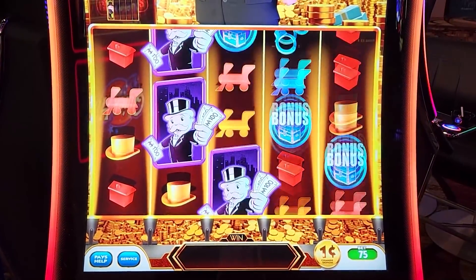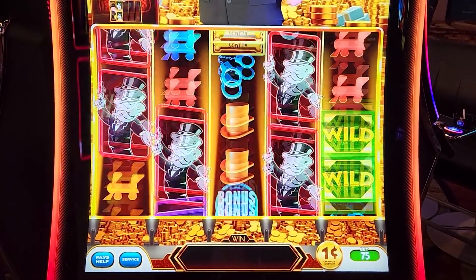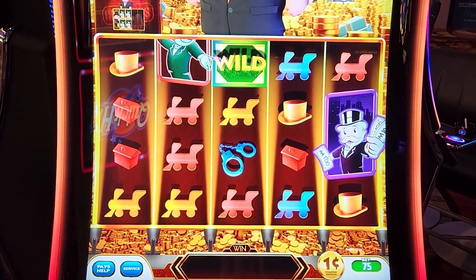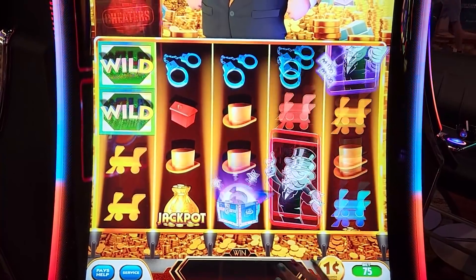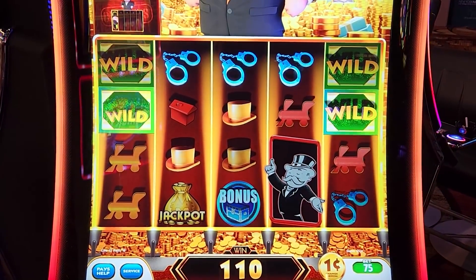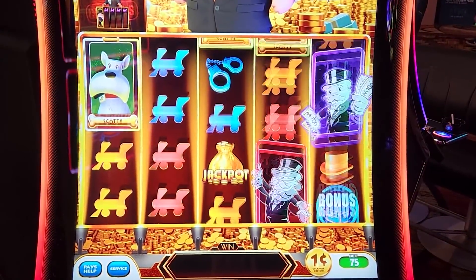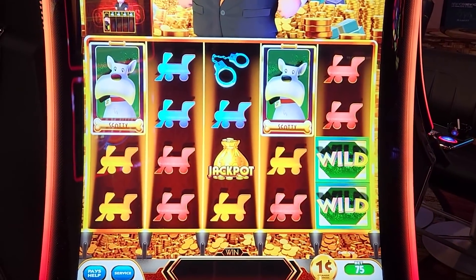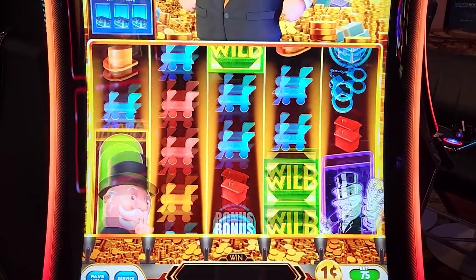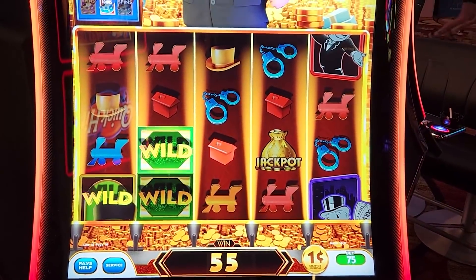How much did we start with? It shows how much we have — this is the Cheaters Edition. It says right there at the bottom. We have $92 right now, we started with a hundred. A dollar ten — nice! You can see it on the bottom screen.